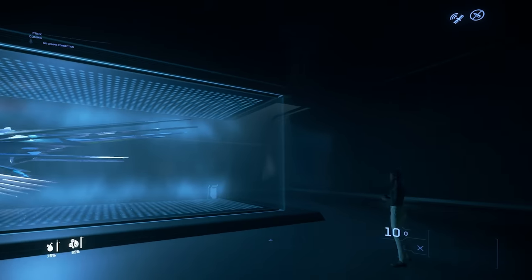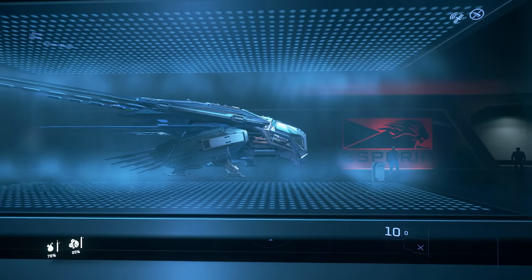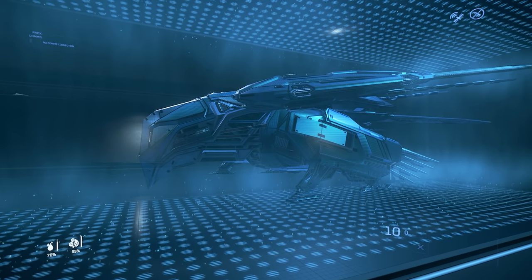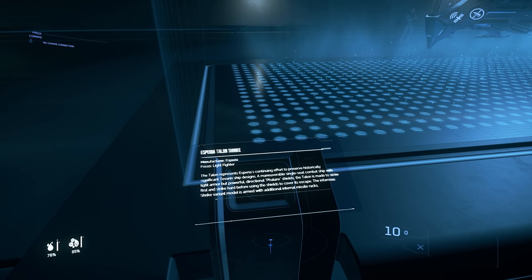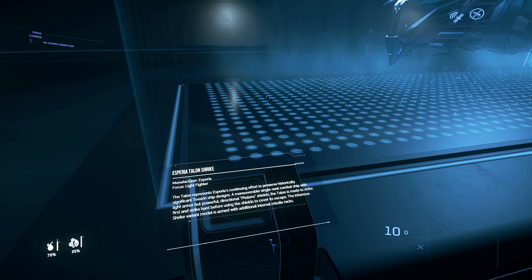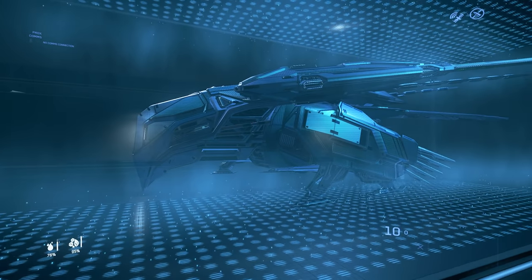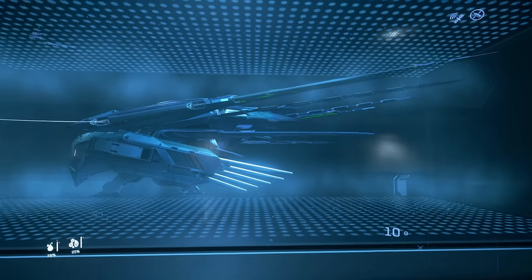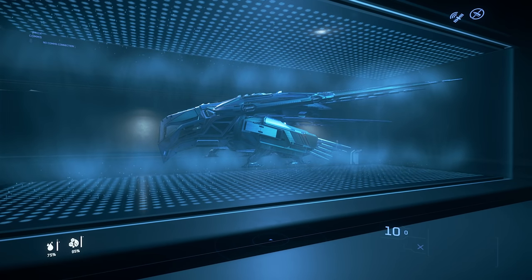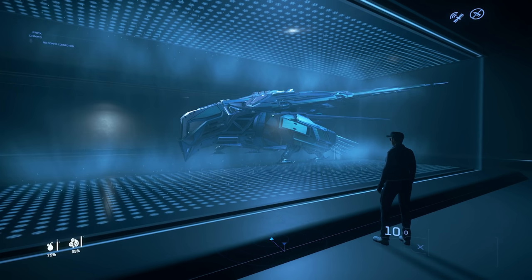If you don't want guns and want loads of missiles, then you've got the Shrike. The colourings are different between the two variants, which is how you'd identify them — you can't really see that in the holo-viewer. The Shrike has integrated missile pods instead of guns — it is a proper little missile boat. This infamous Shrike variant is armed with additional internal missile racks; it's a proper little dive bomber. We don't know exactly how they'll operate given the new missile meta — missiles were made significantly less OP in 3.11 — and in 2021 there's a big missile overhaul coming that will change how missiles and countermeasures work even more.